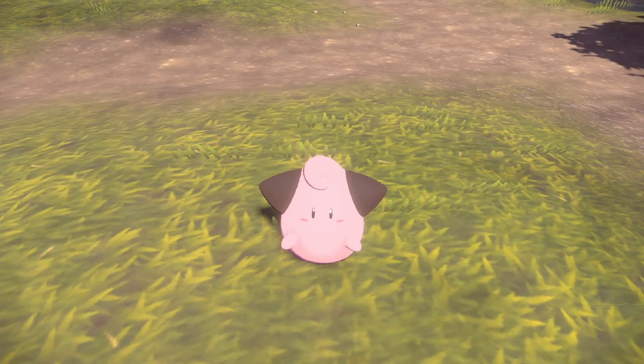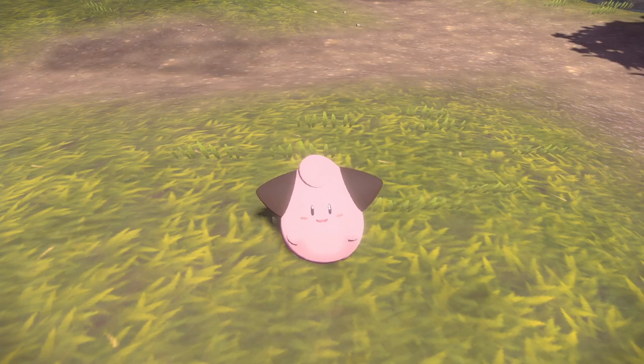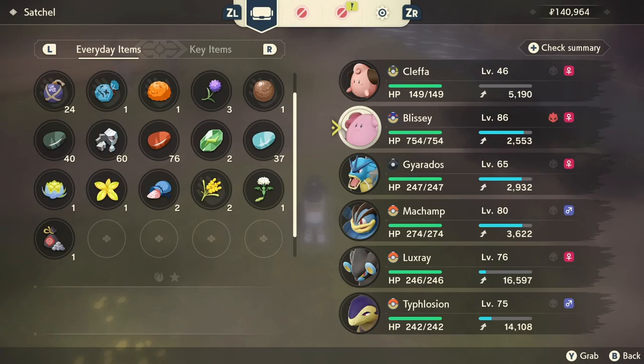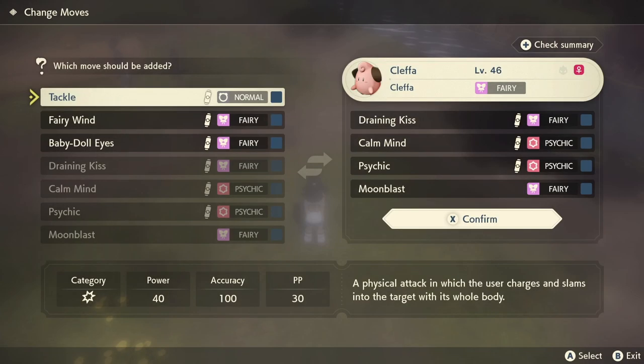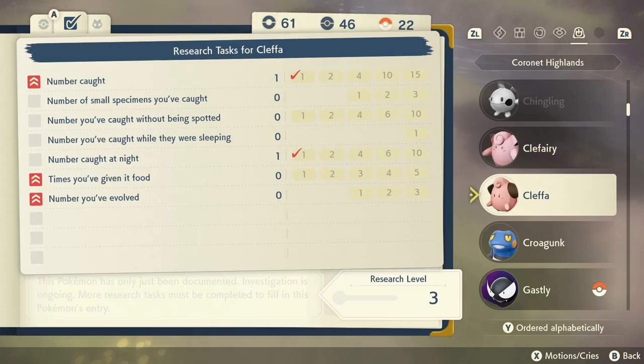This is what Cleffa looks like up close — it almost looks like it doesn't have a mouth when it closes. This particular Cleffa was level 46 and came with Tackle, Fairy Wind, Baby-Doll Eyes, Draining Kiss, Calm Mind, Psychic, and Moonblast — though those moves can vary. For the Pokédex research tasks, you need to catch 15 total, catch 3, catch 10 without being spotted, catch 1 while it's sleeping, and catch 10 at night — which is easy since you can only catch them at night anyway. It's not super rare once you know both sides of the river.